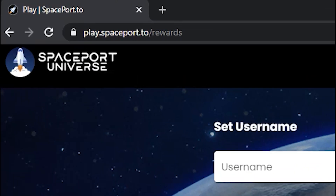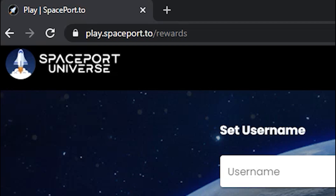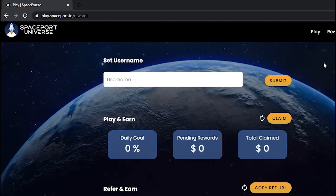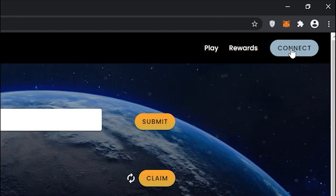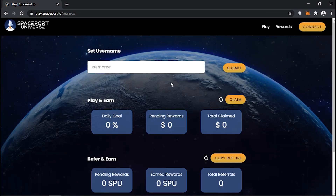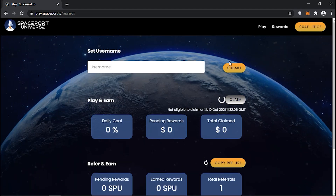Go to play.spaceport.to/rewards. Make sure that your MetaMask is connected — if not, click the connect button and choose MetaMask. Once it's done, it will refresh and show you the pending rewards.